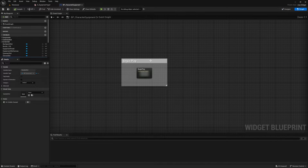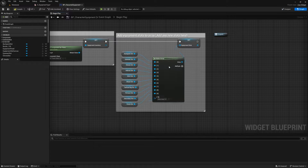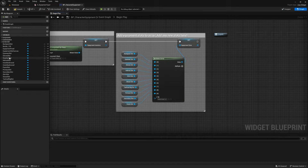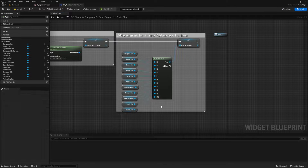Then go to the Graph view, open up Begin Play, and on the Make Array node add a new pin. Grab your new slot — for me that's the Headset Slot — drag it in and connect it to the Make Array. Then compile and save.